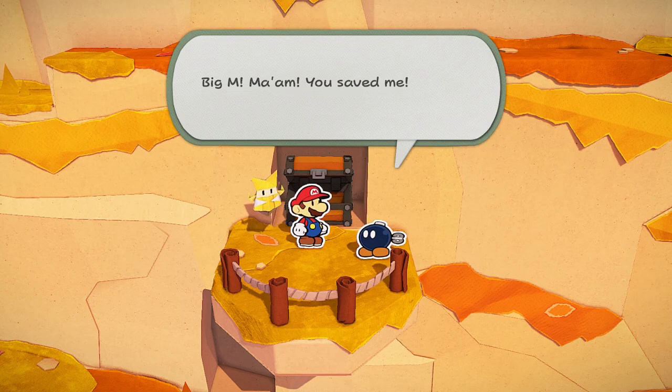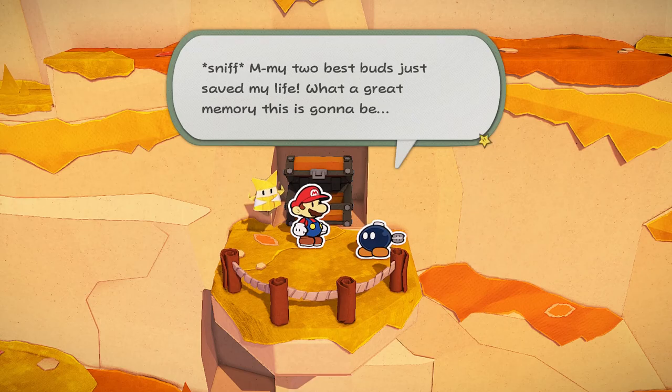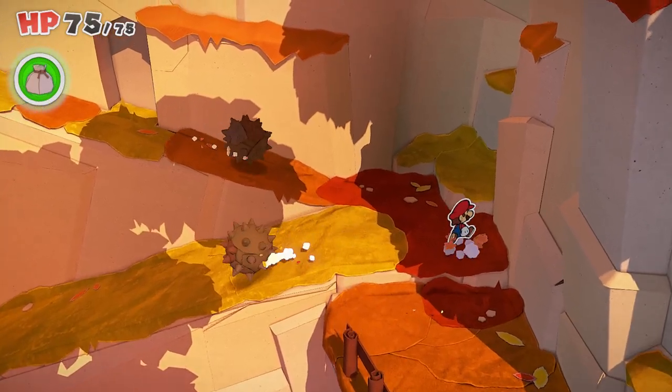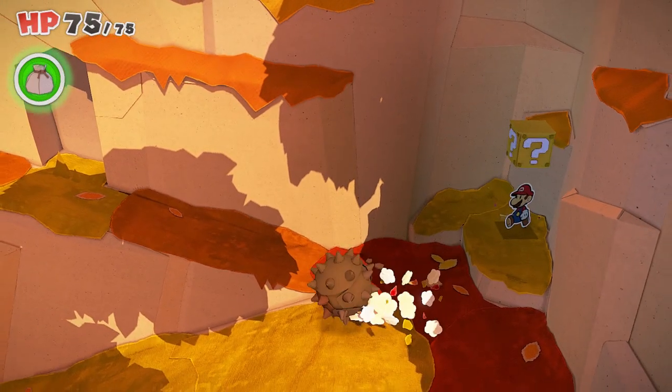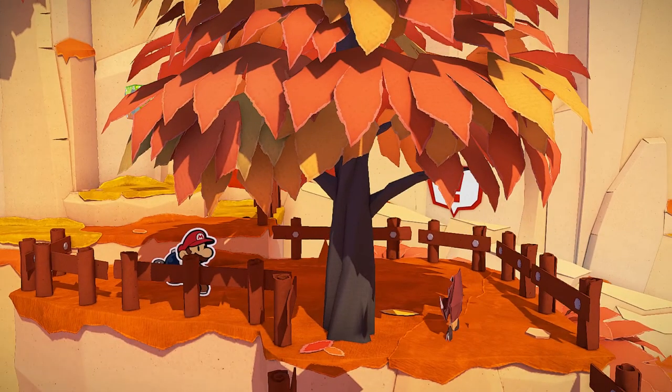He seems to get himself into trouble far too often. At some point, you just got to let him get out of these messes on his own. Maybe then he'll learn. This hidden question mark block is probably one of the trickier ones of the area because it's unmarked. So you'll want to go here and just jump up to claim that.